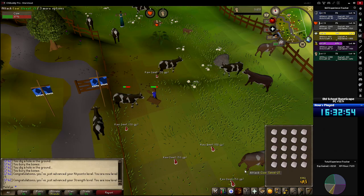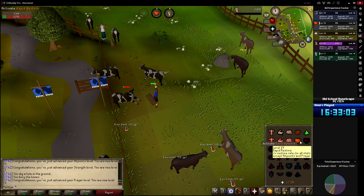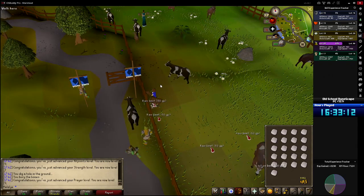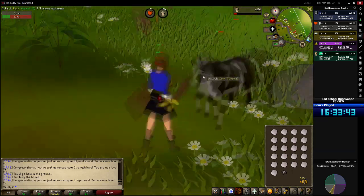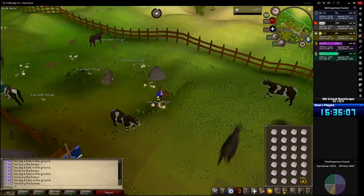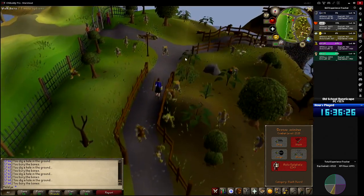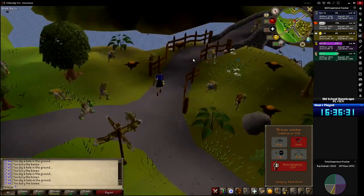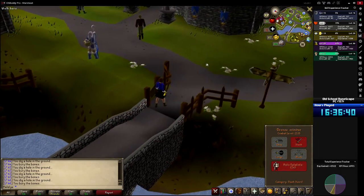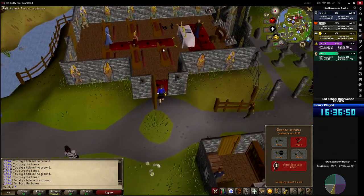Strength 17 — basically back to back. Prayer 19 unlocks Rapid Restore, which restores stats except hitpoints and prayer — so that's for debuffs that reduce your stats, like when I was getting drunk earlier. As I run back, I feel like I need a better understanding of the different stances. They change which XP you're gaining. I'm interpreting it as: turning on block effectively increases your defense, slash increases strength, chop increases attack — though that might not actually be correct.